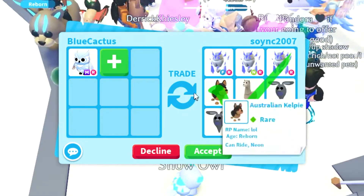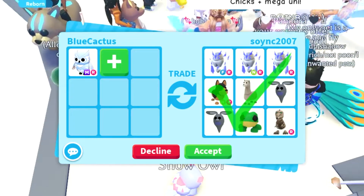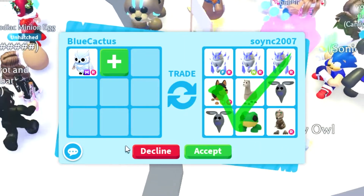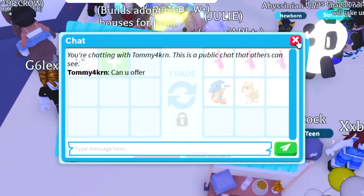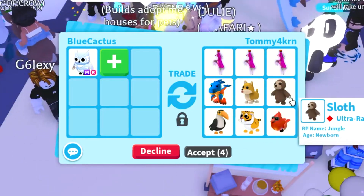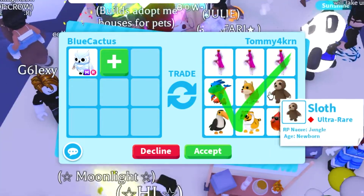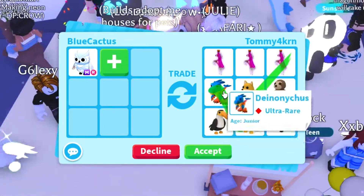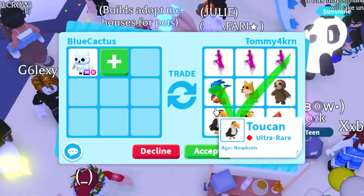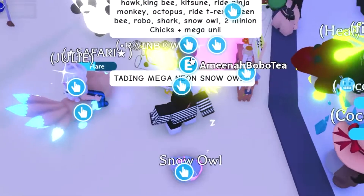The skelly rex kind of holds some value, but checking just the neon pets — the other pets don't move the needle. I'd be losing in this trade unfortunately. Someone else says if I can offer for all their stuff: three ride potions, a sloth, toucan, lunar tiger, and red cardinal. I've already got all of this, and it's pretty low value anyway.